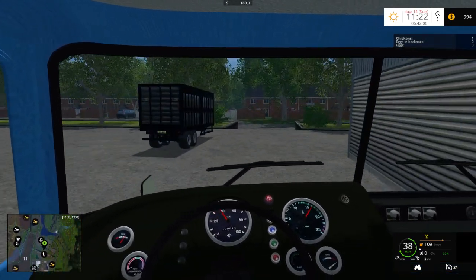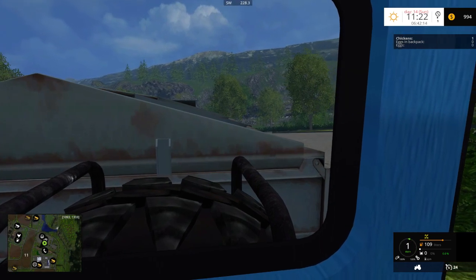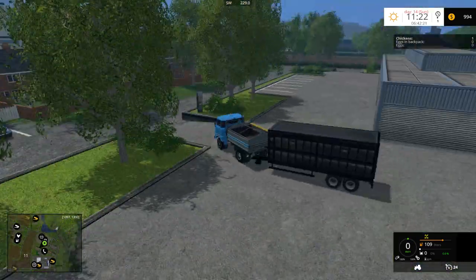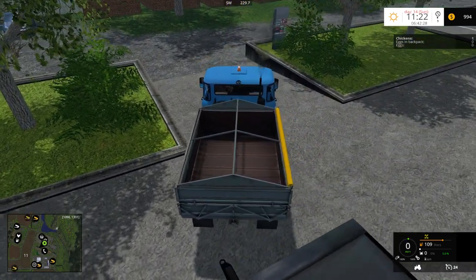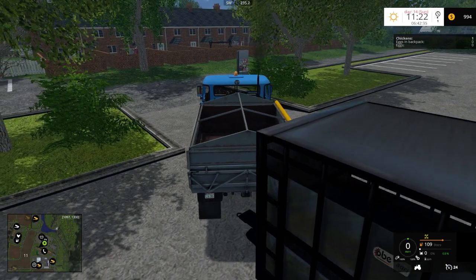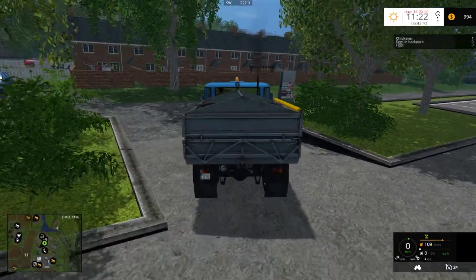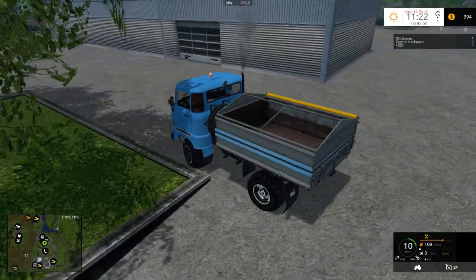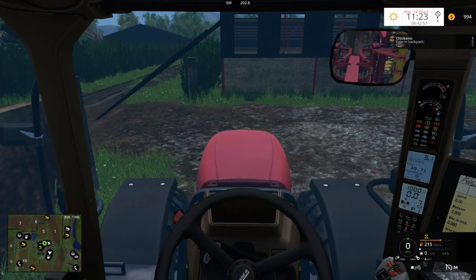Let's pick this trailer up. I believe this thing needs 250 horsepower, so it should be interesting to see whether we can actually pull this with this small little truck or not. I think it should be able to attach to it, but we're going to find out in a second. The survey says... that's pretty close. If it were able to attach, it would have done it by now. Really? You can't attach to that? Maybe it's only a high hitch. I was kind of surprised by that.